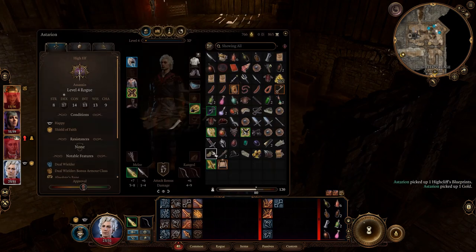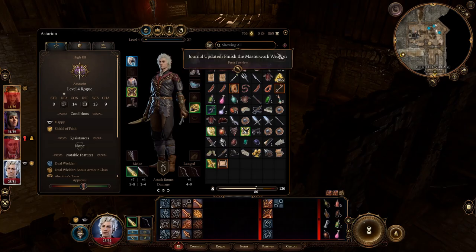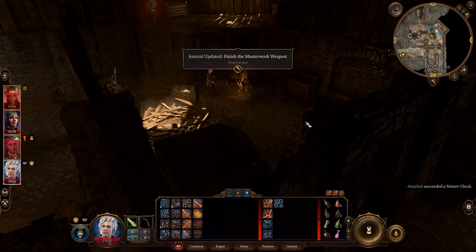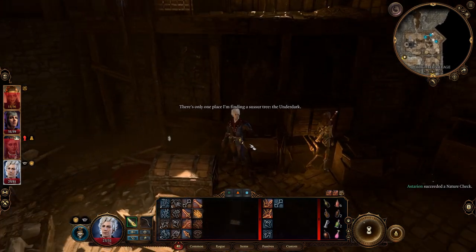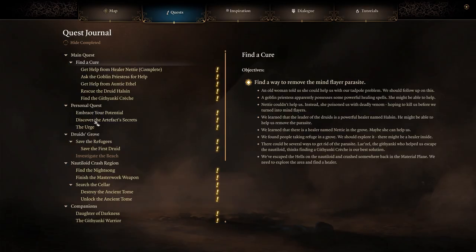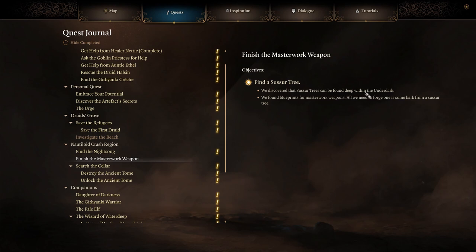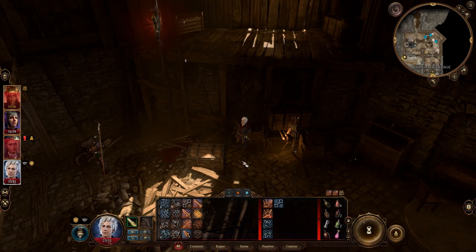Oh, High Cliff's Blueprints! Precise arcs and neatly drawn lines form blueprints for three weapons: a greatsword, a sickle, and a dagger. Each length and angle is marked with exact measurements, and forging instructions emphasize an unusual ingredient — the Sussur Bark. The Sussur Bark can only be applied to an ordinary unmodified blade. There's only one place I'm finding a Sussur tree: the Underdark. We've found blueprints for a masterwork weapon!